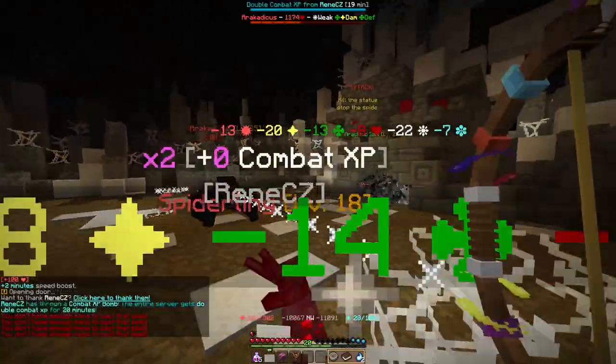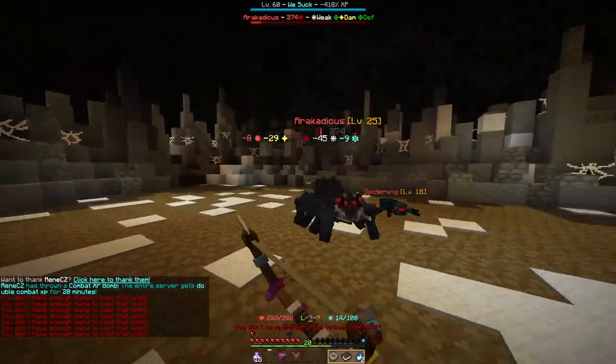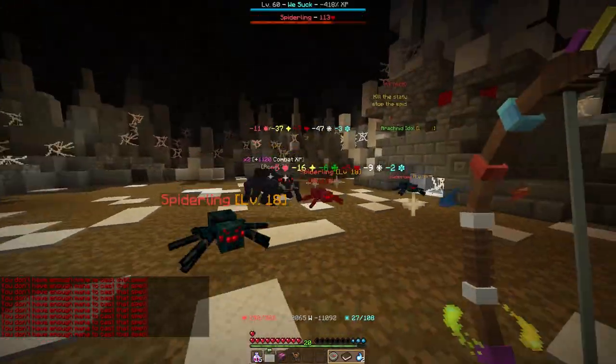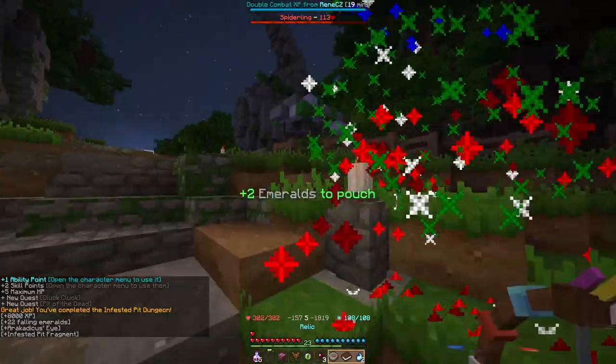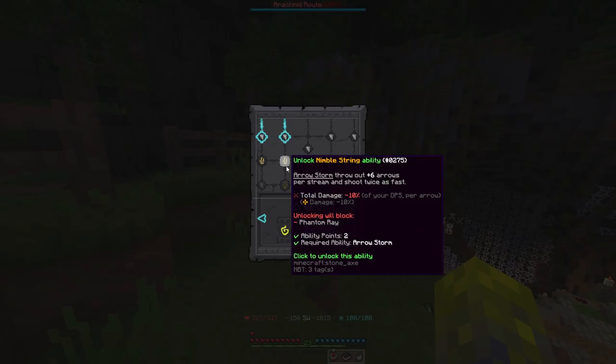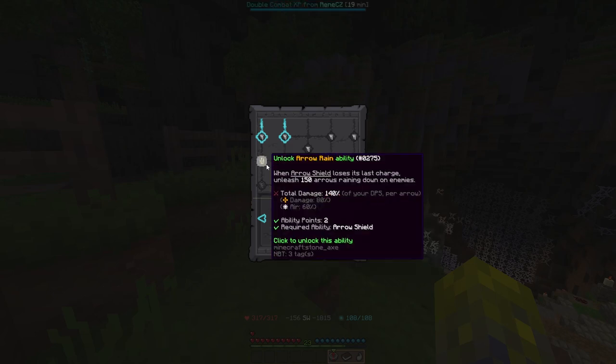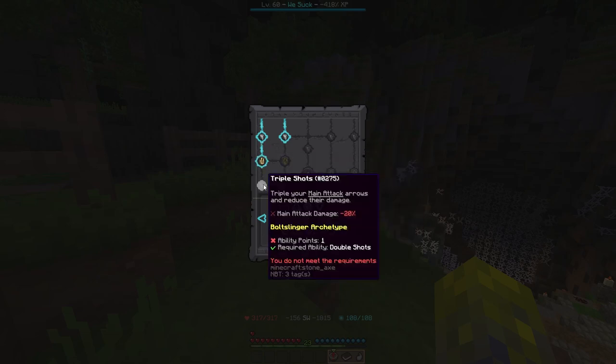If I actually manage to kill this boss, hopefully this won't be a problem. He's almost dead — just can't die. 23, not bad. And I got two more ability points, which means I can get either the arrow rain or the Nimble String ability. I'm going to get the arrow rain because I want the triple shots.